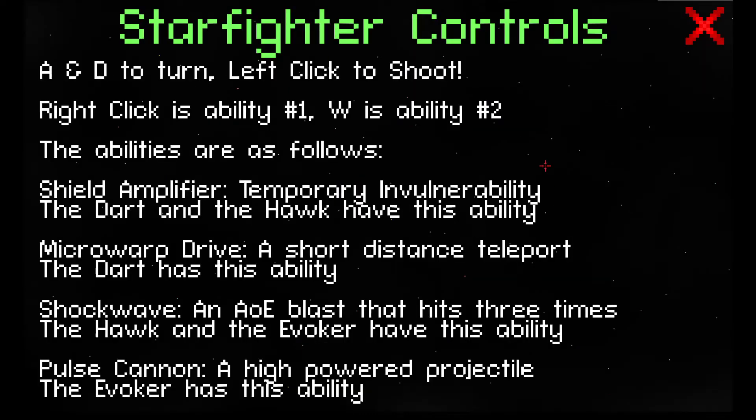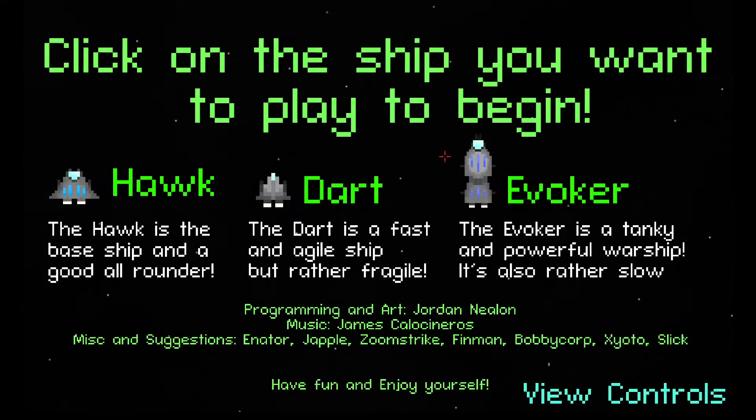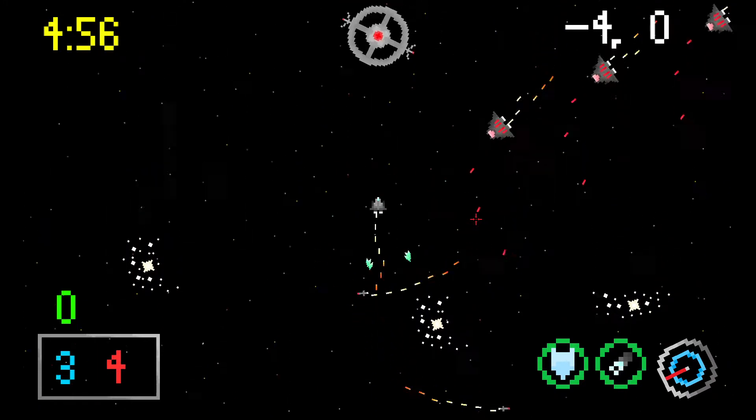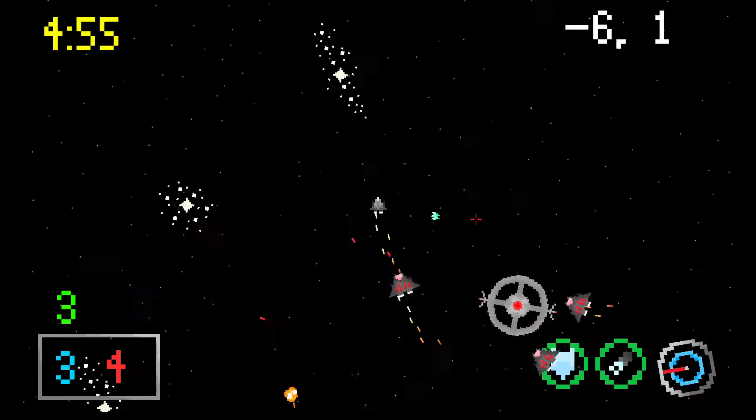Simply click the View Controls button, and bam — your controls. I also added a Torpedo Indicator, so these green arrows point at the torpedoes on the map.